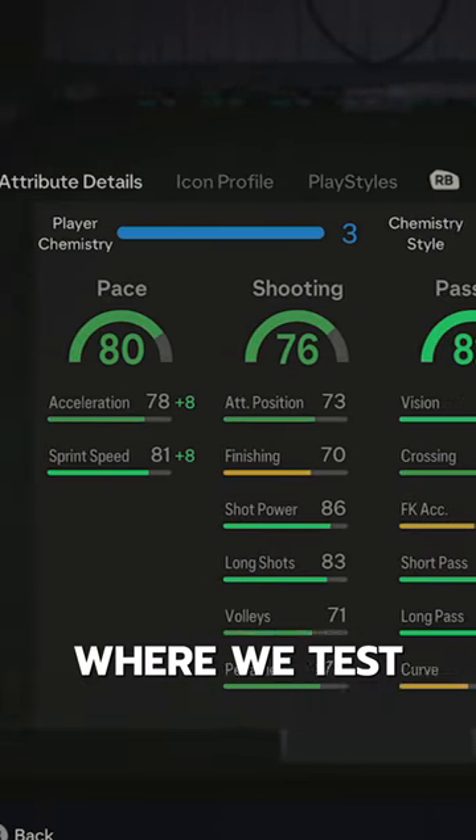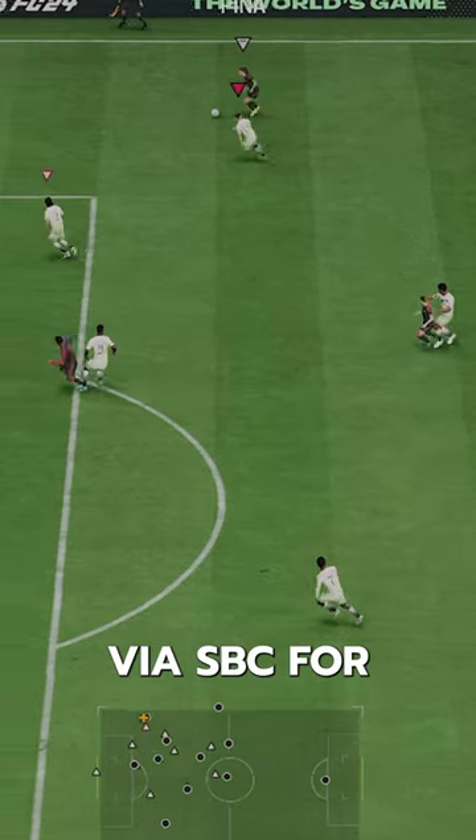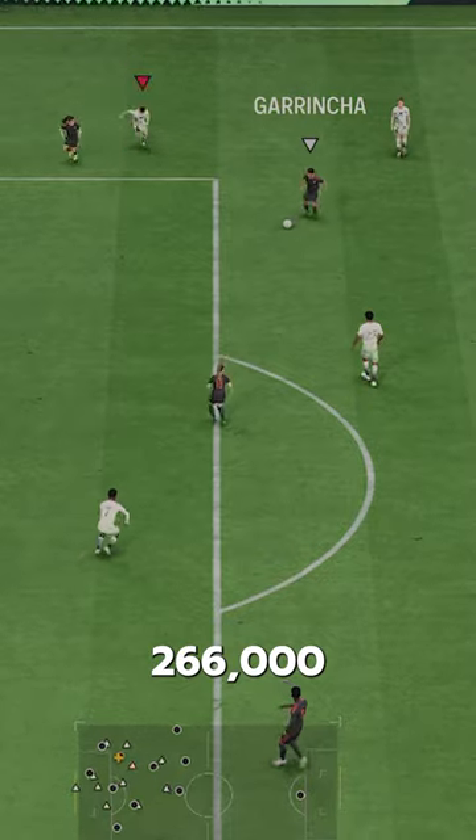Welcome to Baller or Bust, where we test FIFA cards so you don't have to. We've got Future Stars icon Frank Reichard. You can acquire him via SBC for 266,000 coins.